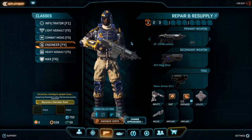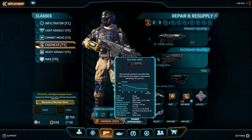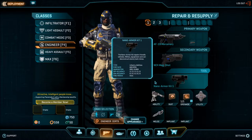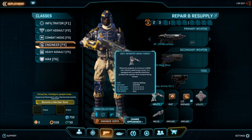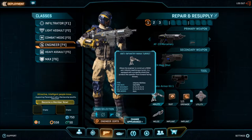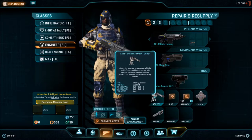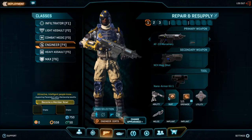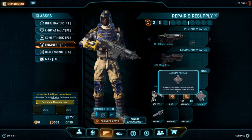Next we have the Engineer. The first loadout, called Repair and Resupply, comes with a carbine, a standard sidearm, a repair tool which allows you to repair friendly vehicles, maxes, generators, and terminals, and also disarm enemy tank mines and C4. An anti-infantry turret — though I would only recommend using it as makeshift cover. It's also important to note that despite this turret being in your ability slot, pressing F will actually make you throw down ammo instead of placing this turret. You also get flak armor which protects you from explosives, a standard frag grenade, and the auxiliary shield, which synergizes quite nicely with the Engineer's inherent shorter shield recharge delay.